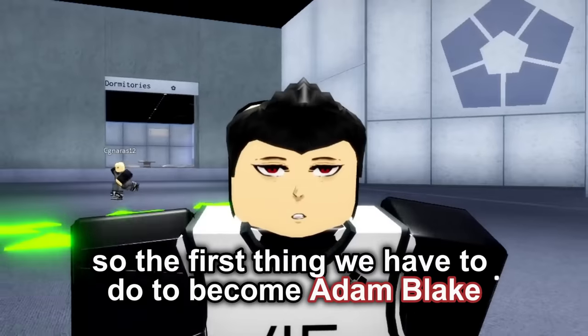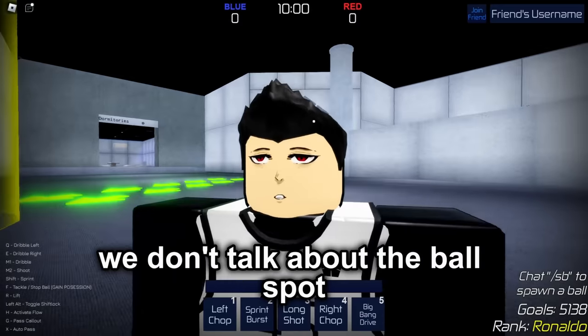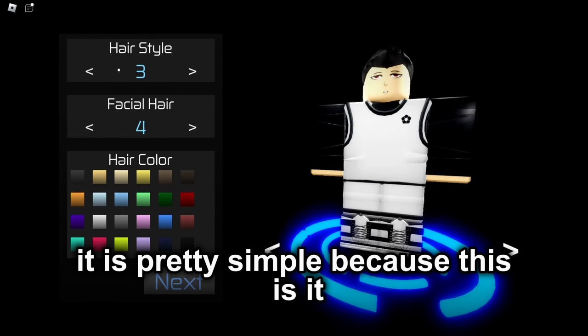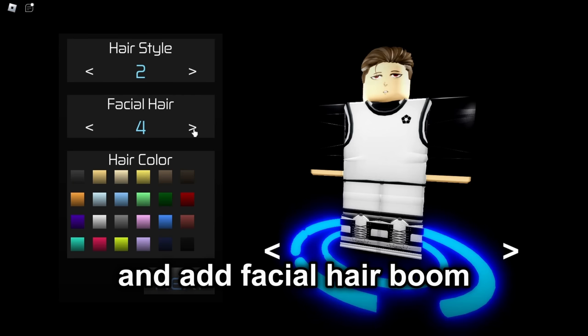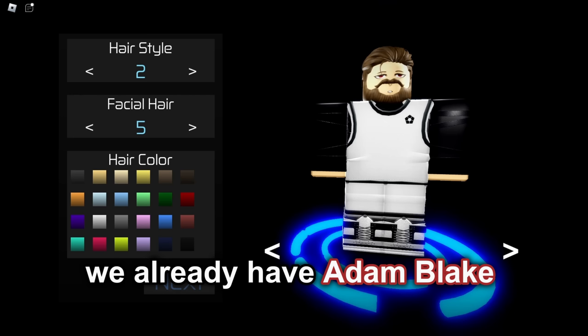So the first thing we have to do to become Adam Blake is to go over to customize here. We don't talk about the bald spot. The first thing is we have to find Adam Blake's hairstyle. It is pretty simple because this is it. If you turn the hair color brown and add facial hair, boom, there we go. We already have Adam Blake.